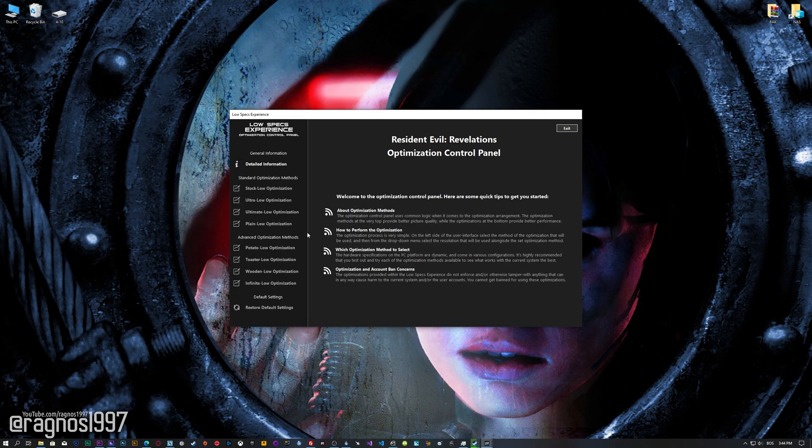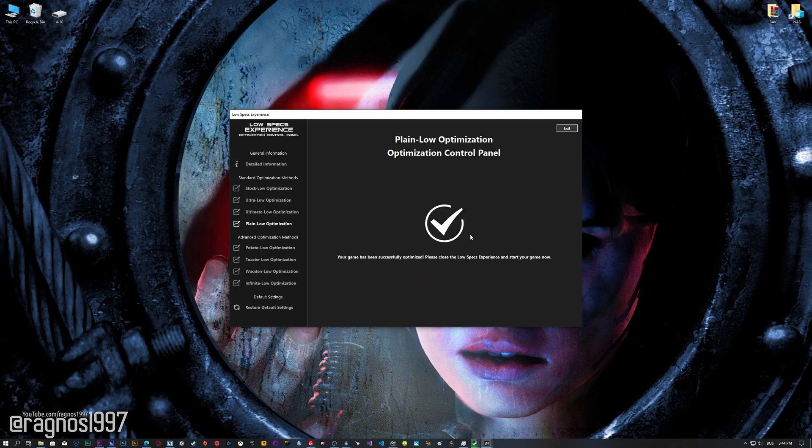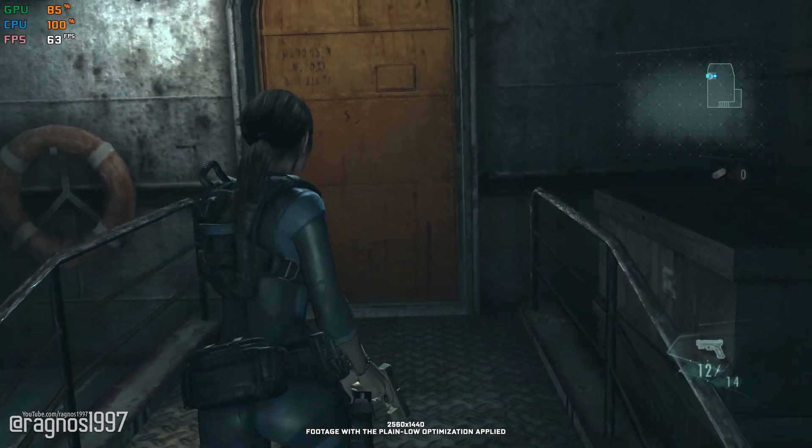When the optimization control panel loads, simply select the method of optimization and the resolution you would like to render your game at. This is something you will need to experiment on your own in order to see what works for your system the best. Once you decide which optimization method and resolution you are going to use, press the Execute Optimization button and then start your game. Also, if you are not satisfied with what you see, you can always restore your game to default settings by choosing the Restore Default option.